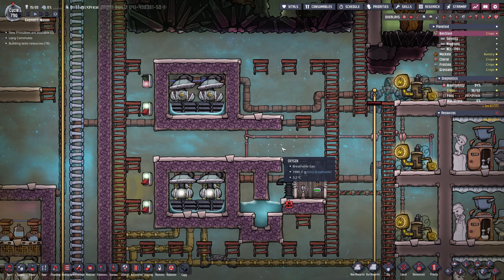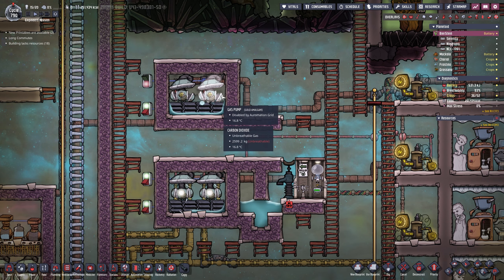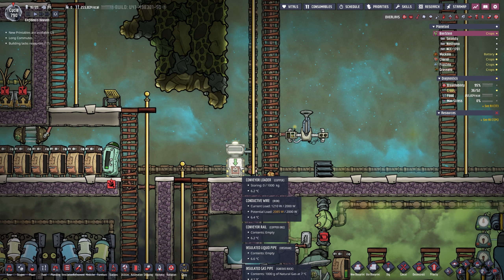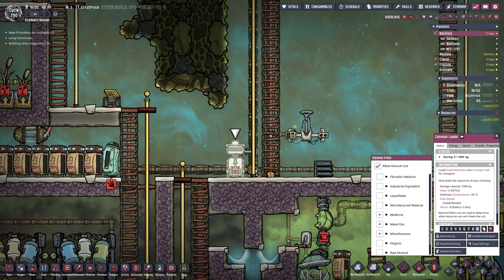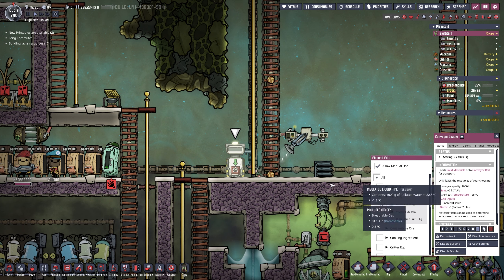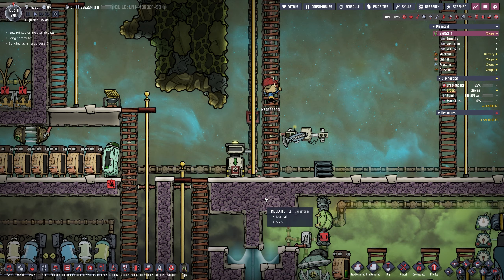Next on the list is the carbon dioxide - same game once again. We're just going to rip out these three tiles and copy and paste the setup down here. We will not need an atmosphere dock; it has 16.8 degrees in there, no problem at all. While all this is being built, our conveyor loader going over to Mucula - we will need some atmosuits over there because we are going to build a petroleum boiler and finally use that volcano.